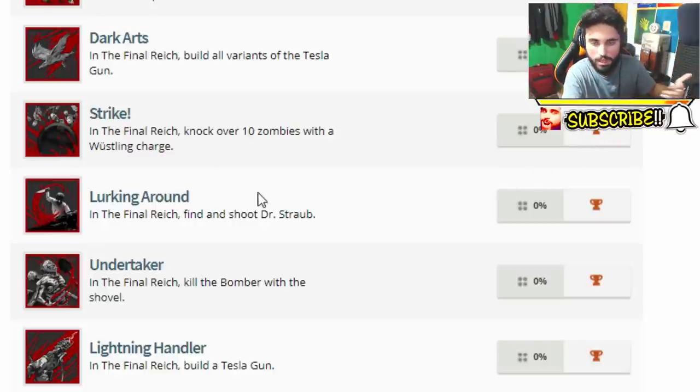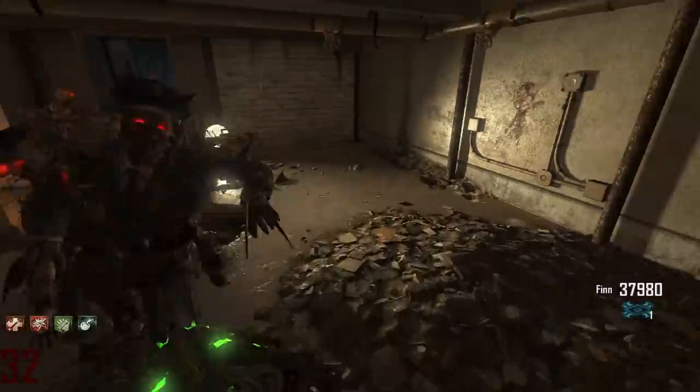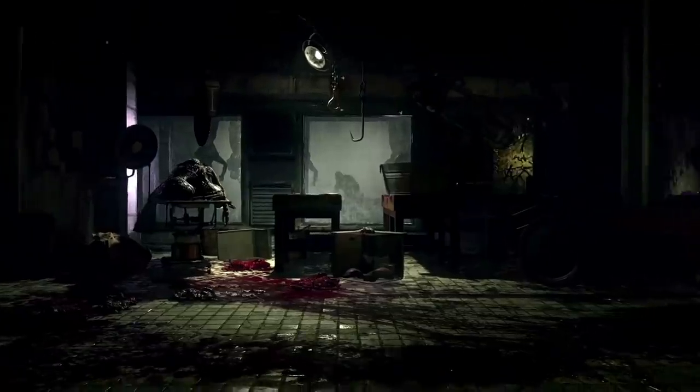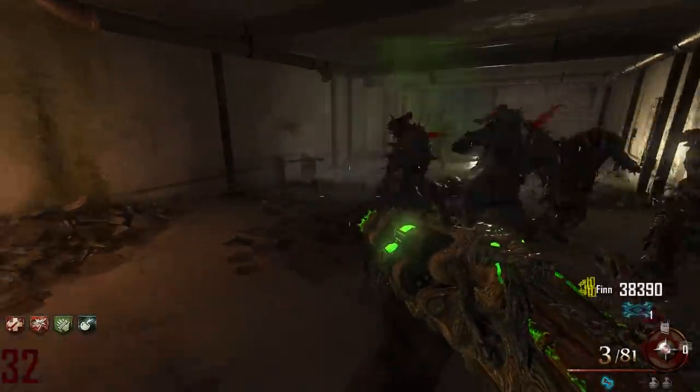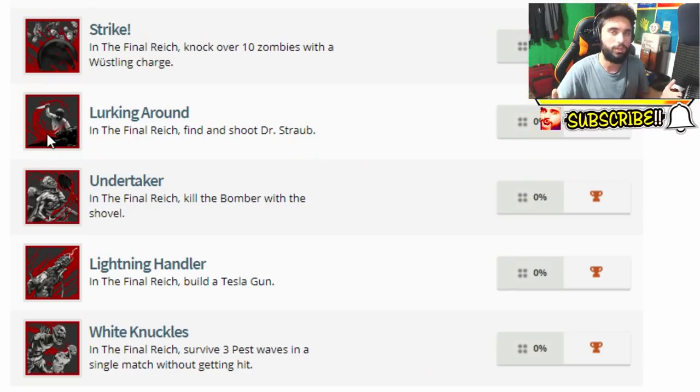The next one is called Lurking Around, and it says: in the Final Reich, find and shoot Dr. Straub. It's a bronze trophy. We've seen in the trailer someone chopping zombies and we assumed that was Dr. Straub but weren't sure. This trophy and its avatar low-key confirms he was indeed Dr. Straub. It seems like this might be one of the first steps — you go in, you spot Dr. Straub, shoot him, and you unlock that trophy.